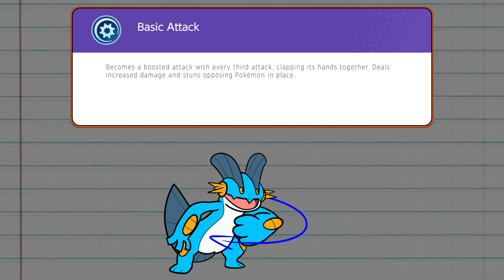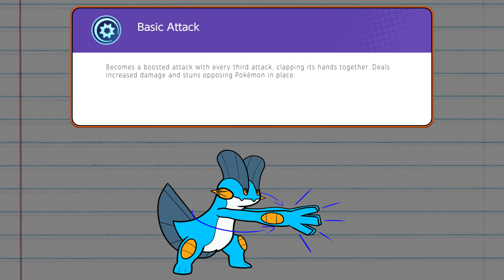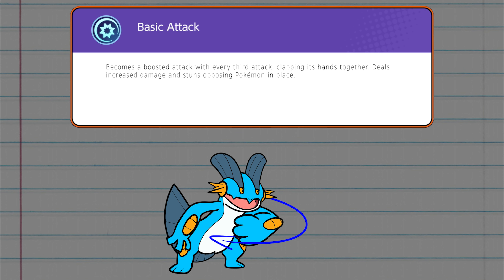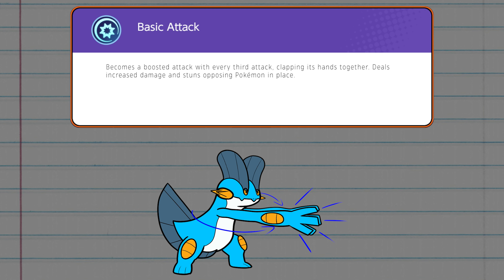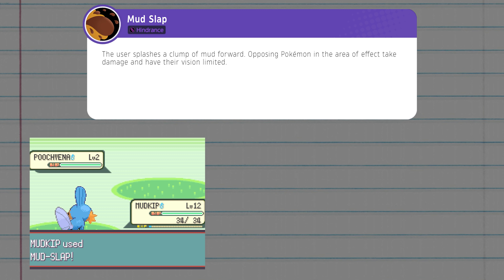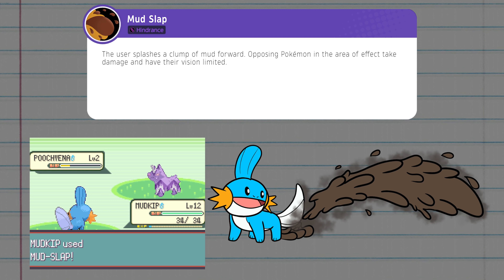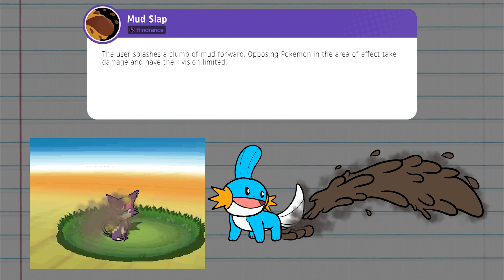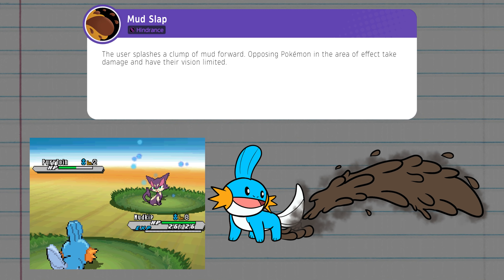Swampert can be a physical melee attacker, having a 3-hit basic attack with the boosted attack dealing additional damage and briefly stunning opponents. Its first starting move as Mudkip can be Mudslap — this simply has Mudkip splash a clump of mud forward with its tail. Opponents hit by this mud will take damage while also getting mud in their eyes, limiting their vision for a bit.